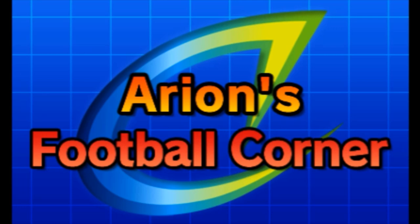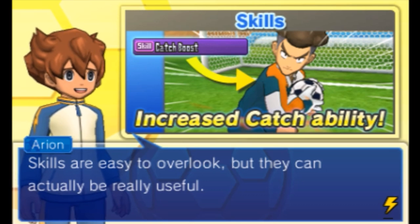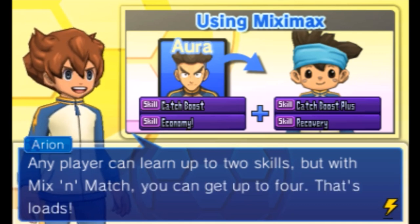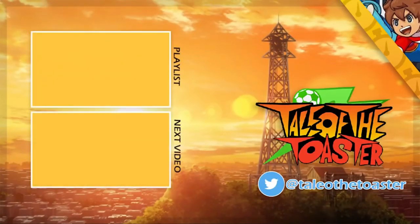Arians Football Corner, tip number seven: Skills. Skills are easy to overlook but they can actually be really useful. Any player can learn up to two skills, but with Mixi-Max you can get up to four - that's loads! If you find someone with a really great skill, you can always Mixi-Max them with one of your main players so they can use it.